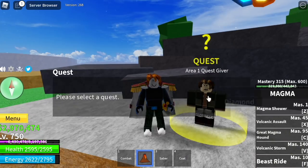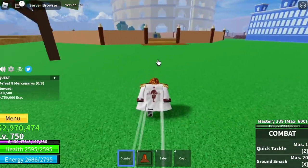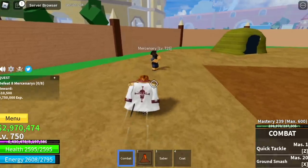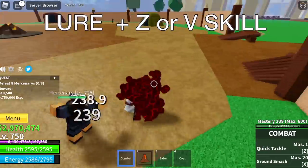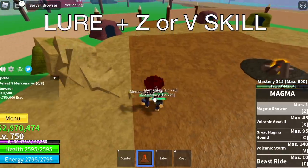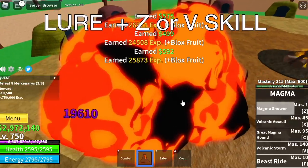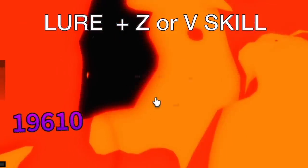We're gonna start with the mercenary. Remember what I'm gonna say? Magma fruit is the best fruit in the 2nd sea. This is the only strategy you will use on all the mobs: just lure and use either Z or V skill. That's it — just one skill and you will defeat your enemies. This fruit is so OP, I'm telling you.